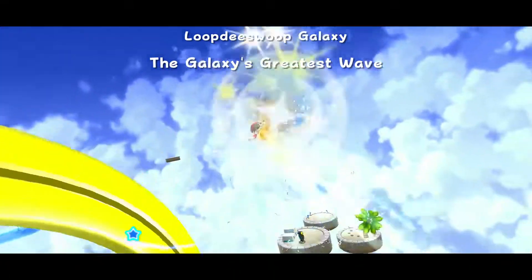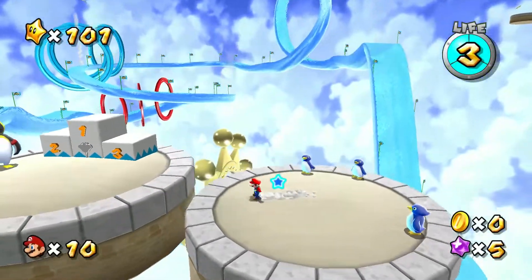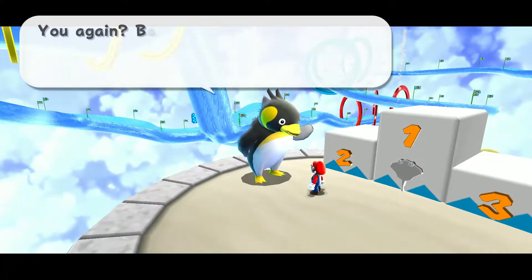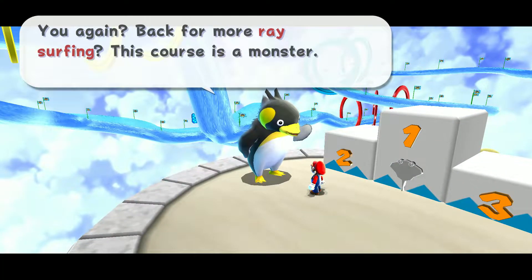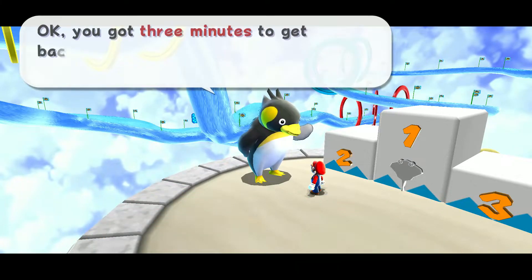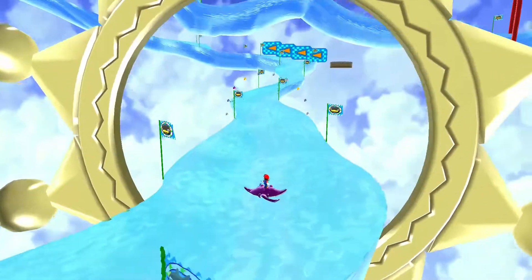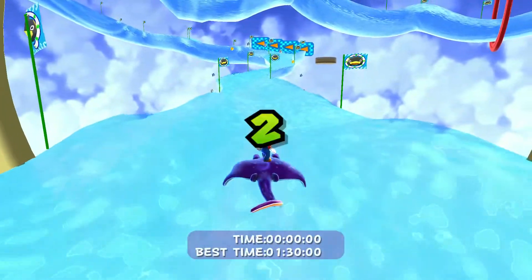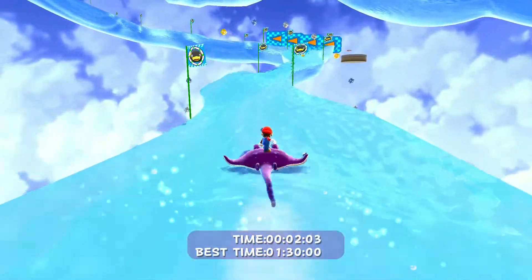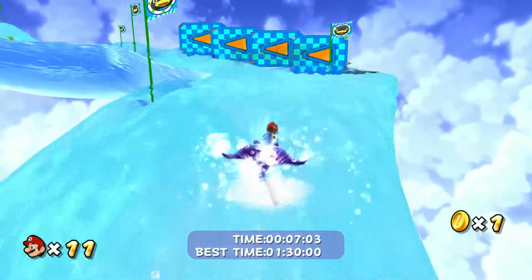As we head into this galaxy, you can see there's a monster of a course over here. Let's talk to our friend over here. "You again, back for more race surfing? This course is a monster, you sure you want to try? Okay, you've got three minutes to get back here, stay calm, and just enjoy the surf." So, we already know the Manta controls, which is good. B to accelerate, and use your right Joy-Con to steer.